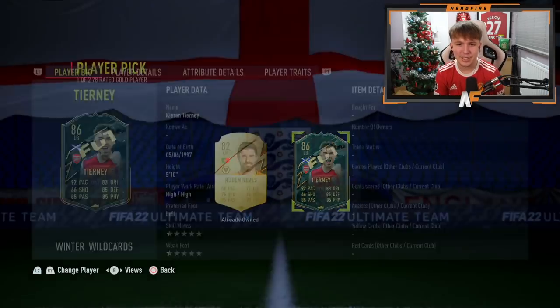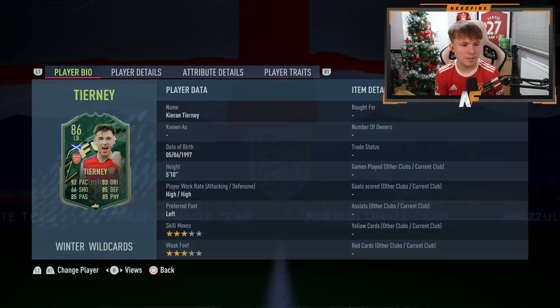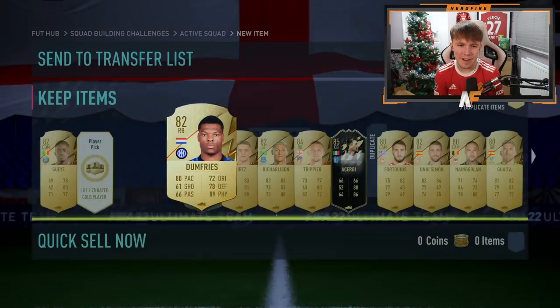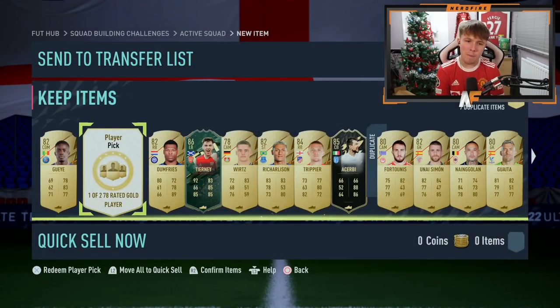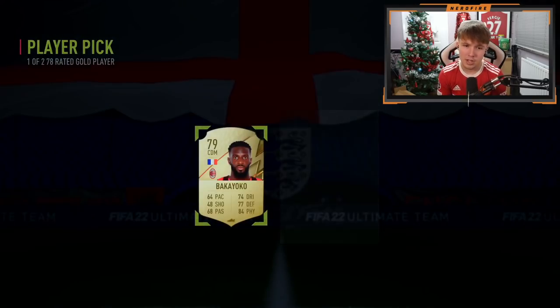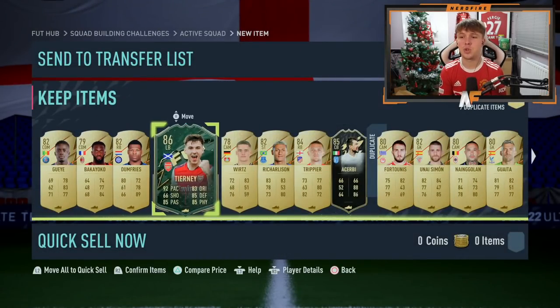Let's go — Winter Wildcard Tuerney! Come on then, I'll take that — that's actually decent, he's got a very nice card. That's actually great, I'm happy with that. Final two then — the penultimate player pick we get a Dumfries, and the final one — it's Bakayoko. At least we saw a Winter Wildcard in the end.